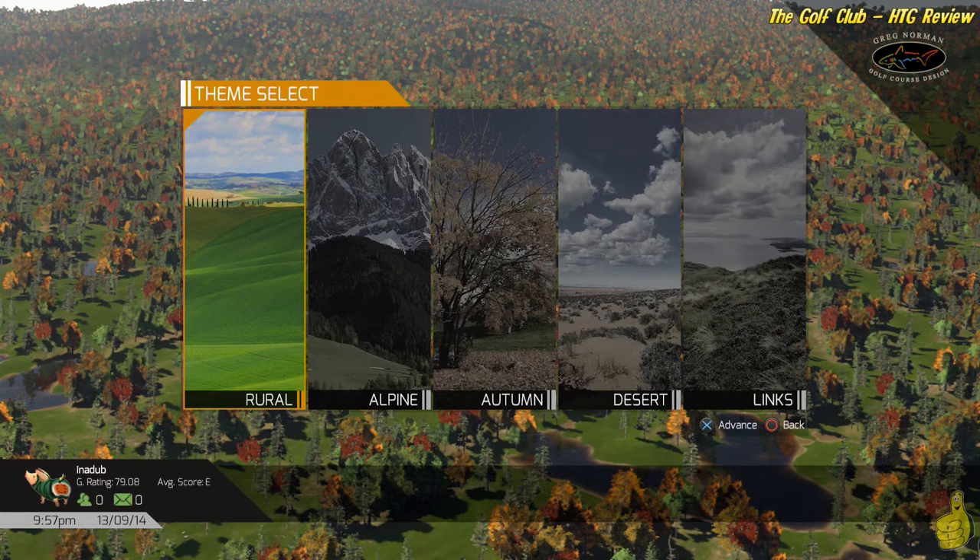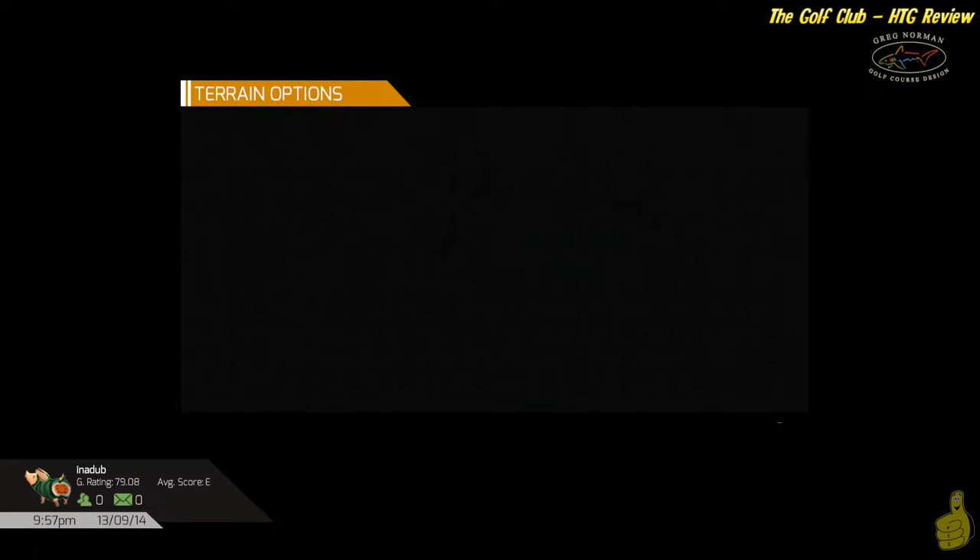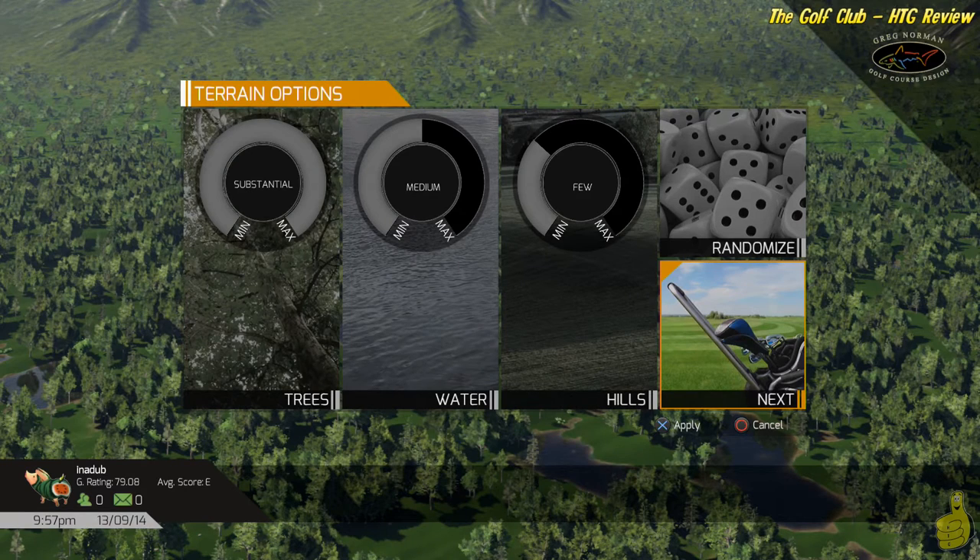Right off the bat, when you jump into the course creator, you have to select a theme — one of five. There's Rural, Alpine, Autumn, Desert, and Lynx. We chose Rural because it kind of represents the local area that we live in here in Salem, Oregon. And it actually looks like the Willamette Valley, for sure.